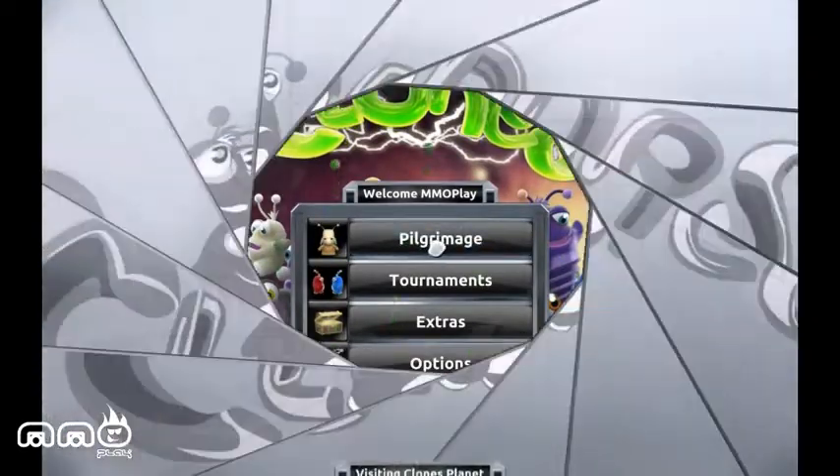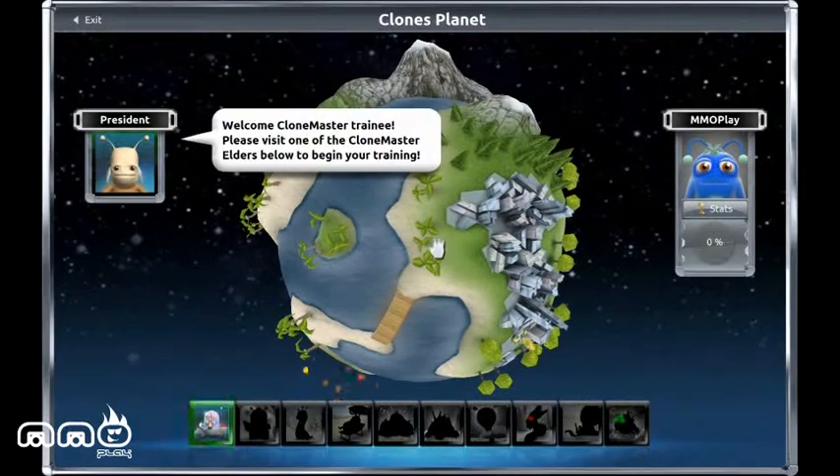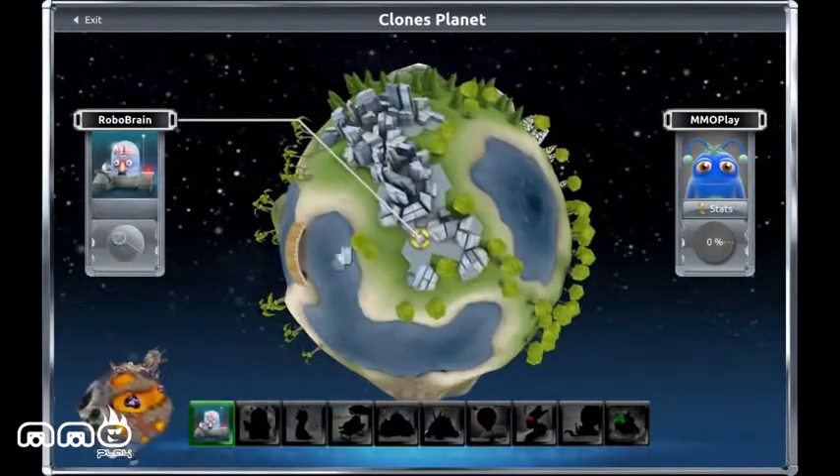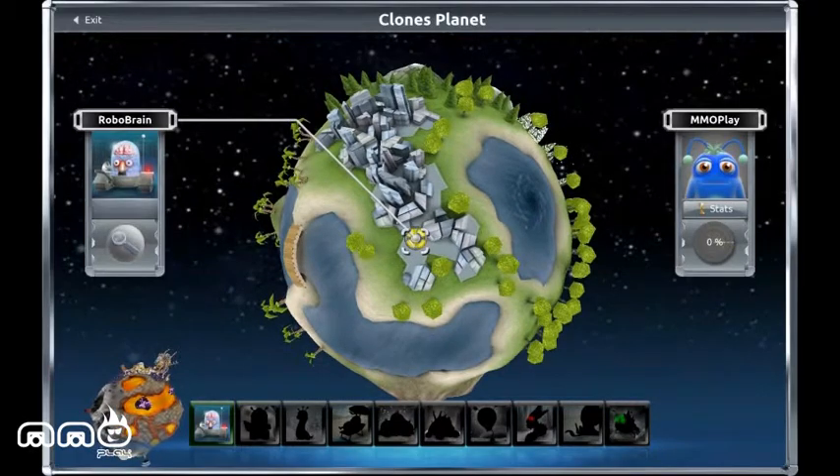Hello and welcome to another First Impressions video brought to you by MMO Play. Today we're taking a look at Clones. It is a $10 game with a free download demo over at Steam. It's developed and published by TomCorp Computers Solutions Incorporated, and it was released in 2010.